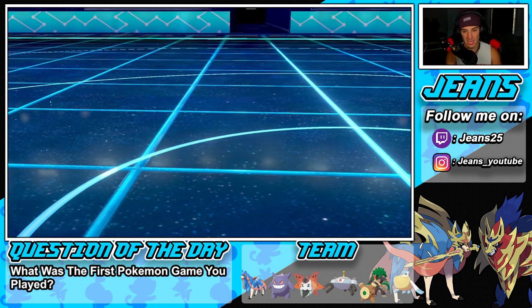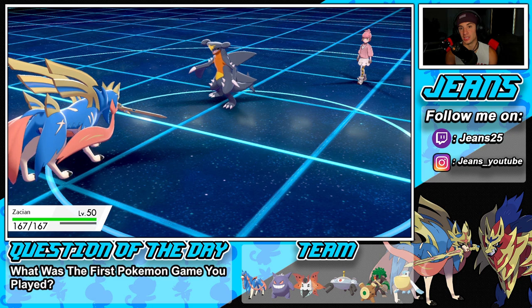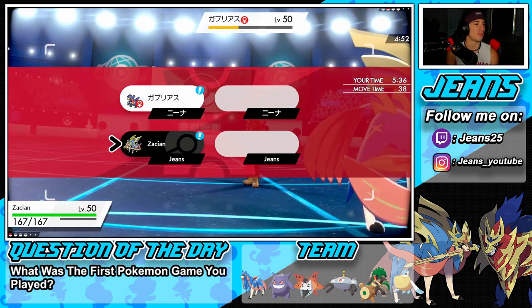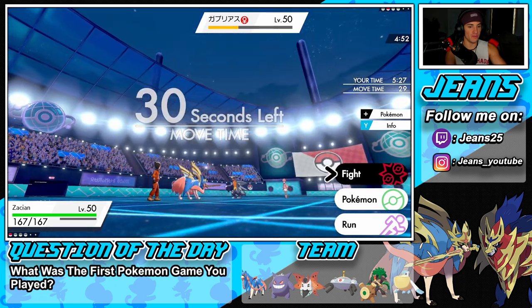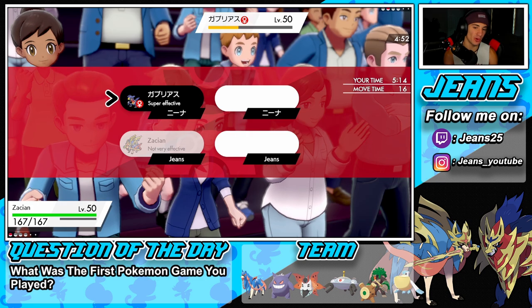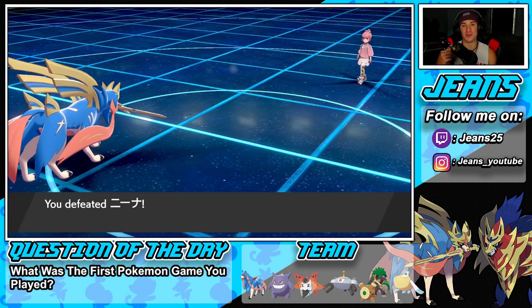We got our boy Zacian in the back end who probably could have soloed this whole squad. But look how much work we did even without bringing Zacian - we still would have won because Pelipper could have easily 1v1'd Garchomp since EQ can't hit it, and Magnezone with Body Press could have handled things too. But we had Zacian in the back just in case, and only needed to use him at the very end to pick up the final KO for the win. Winning record! We dominated today's video except for that first battle - second and third battles were really well played and we had ourselves a great video.